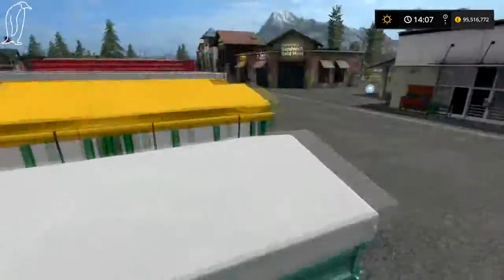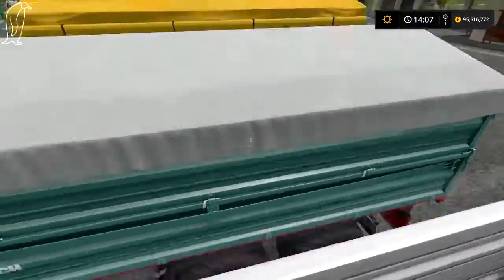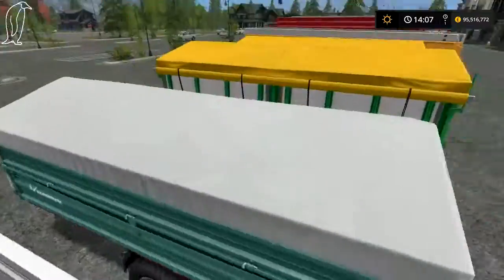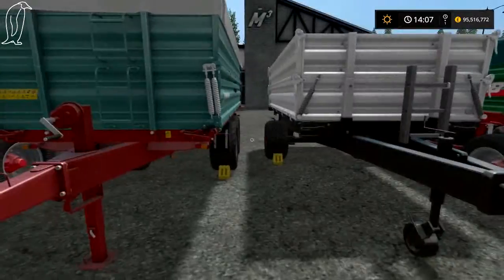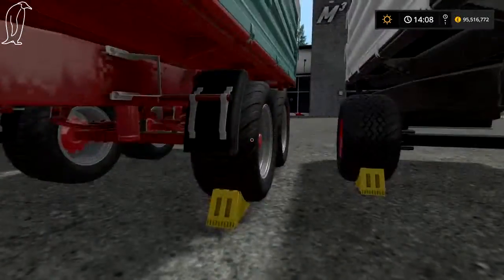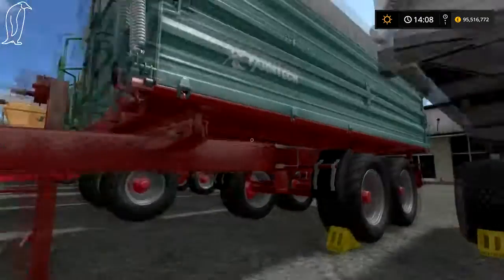FarmTech — this was part of the gold edition for Farming Simulator 15, used on Soznovka. I've never seen one in real life but it's a nice trailer. You can modify the Brantner's colour and wheel colour — I put red just to be silly. On the FarmTech you can modify the wheels from standard to wide; I put wide on.